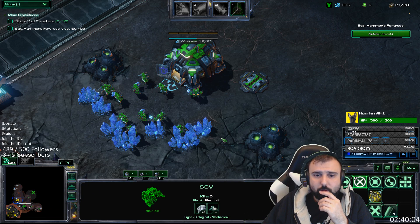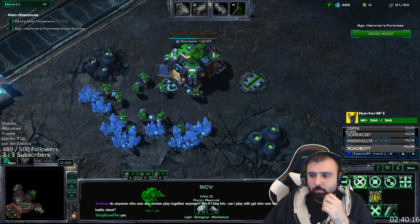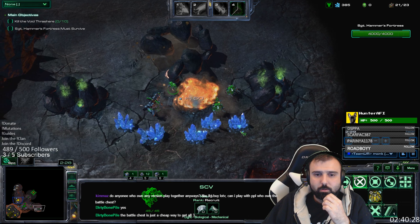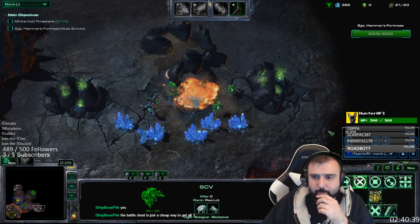That's partially to get the CC faster, and also because if you keep rallying to the respective expansions it comes out more evenly — you saturate your main and natural around the same pace. The optimal SCV count to send to the natural is probably between seven and nine, to make sure both bases saturate at the same time.